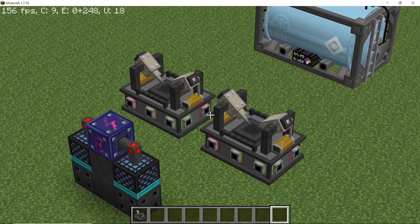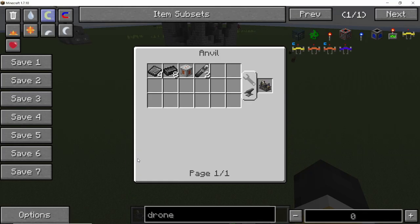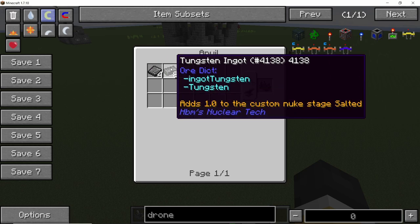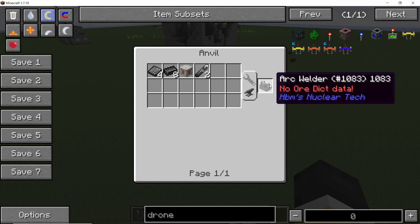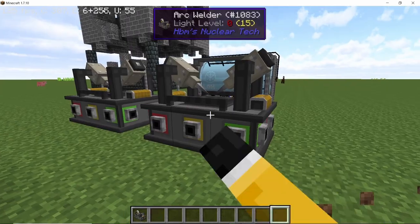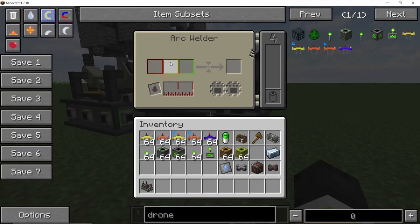Starting with the arc welder, as it is required for progression. You can get this machine early on using a tier 2 steel anvil with the following crafting recipe as you can see on screen. Primarily this machine is used to combine cast plates into their welded variants, but it can also process other recipes.